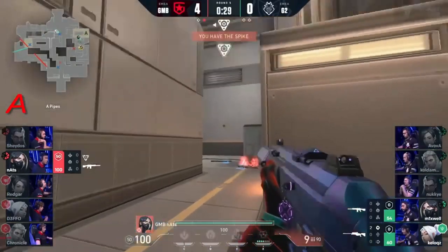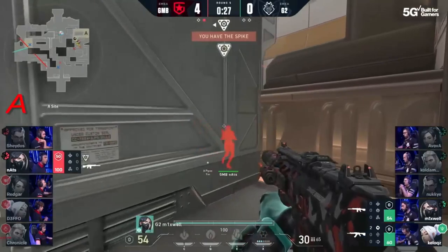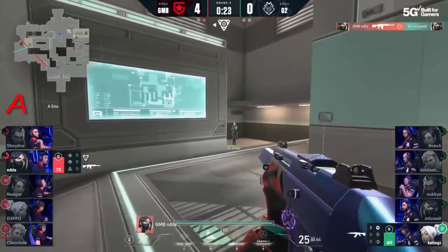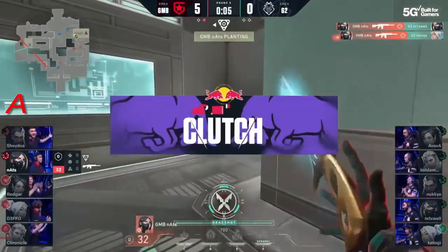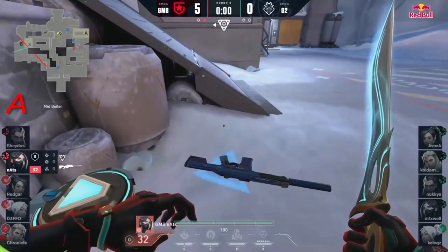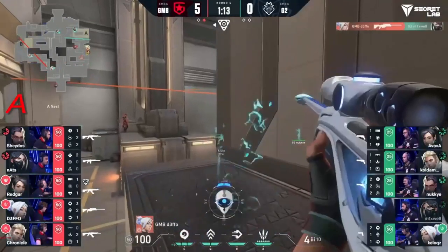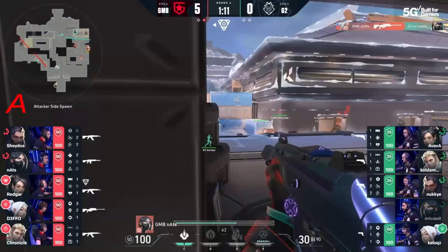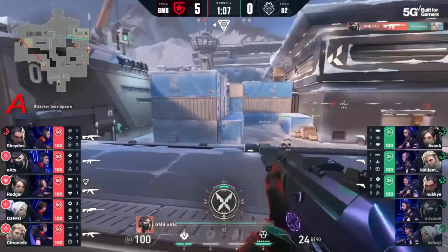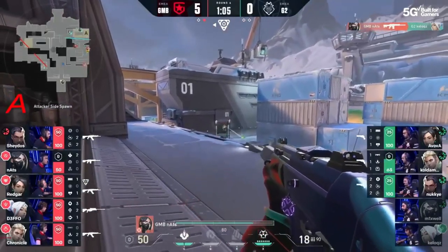Nats now having to clutch this one out — no idea where Mixwell is. In the snake fight, not quite clearing the angle, about to run to site, reloading. And Mixwell completely whiffs — Nats actually knocks it out. Three kills, five rounds — there seems to be no way for G2. By the looks of things Defo is holding with an op, and that's going to be the rifle dropped.